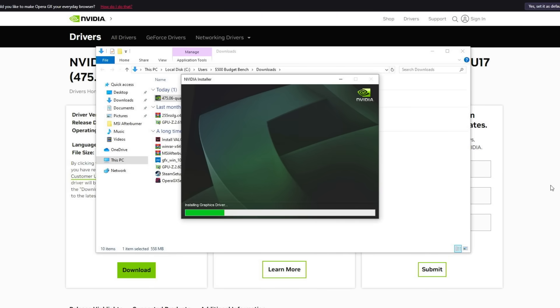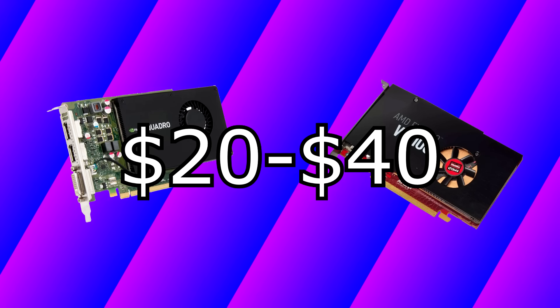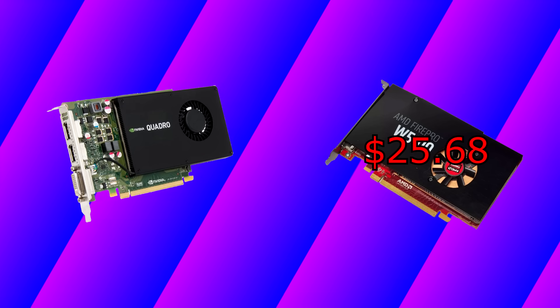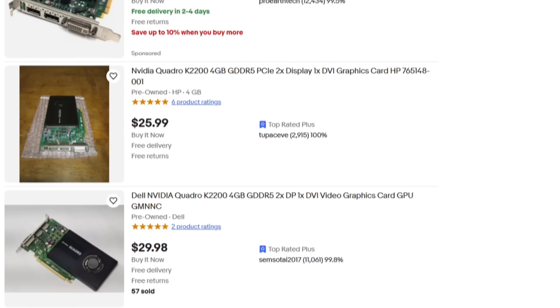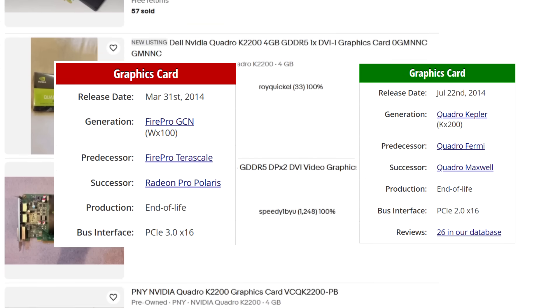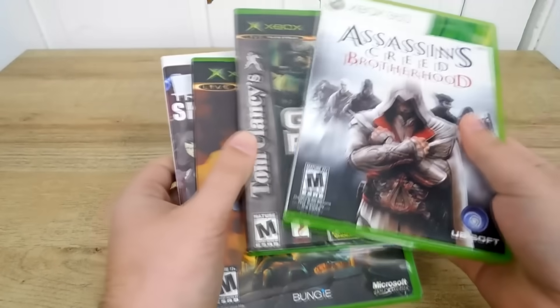I should also talk about the price, since it is very important. Like with the W5100, older machines get retired, people pull these GPUs out of said machines, and they get thrown out onto the market. Both the K2200 and W5100 tend to go for between $20 to $40. I purchased my W5100 for $25.68 and bought the K2200 for only $26.75. These are both very realistic prices to expect, and if a bunch of old workstations get retired, you can easily get them for these prices when they flood the market.